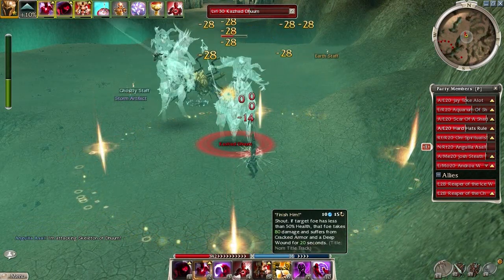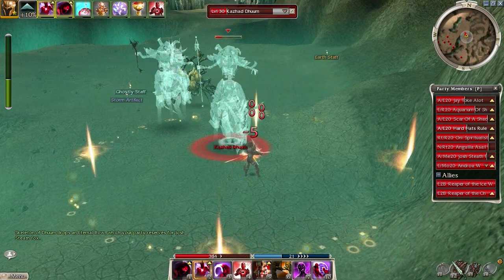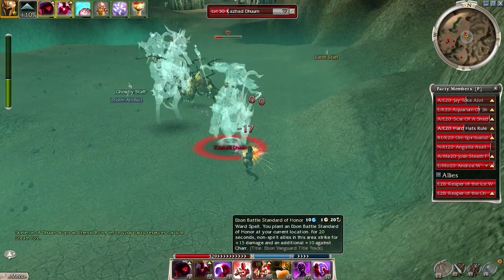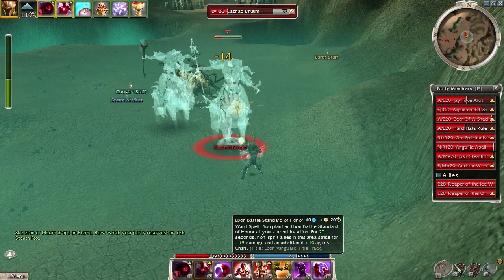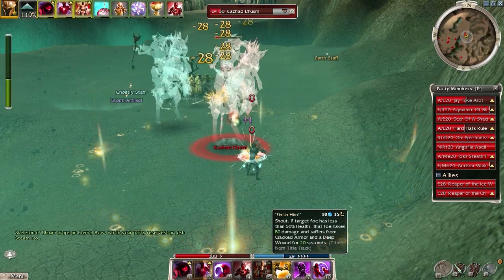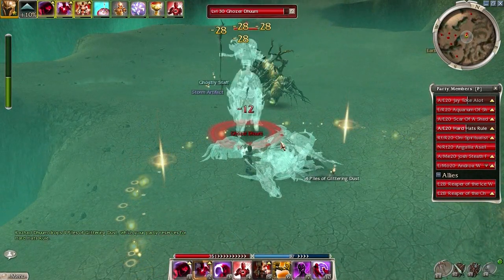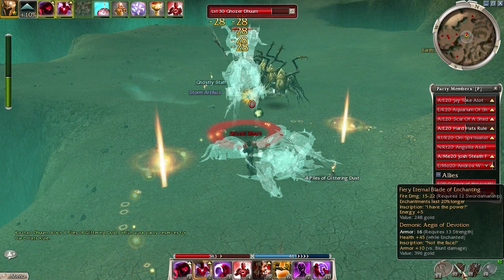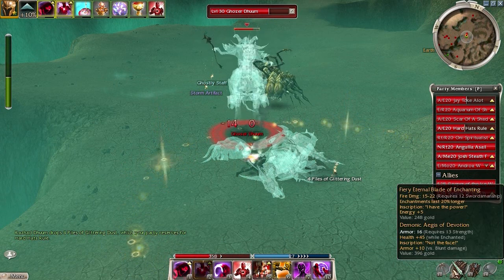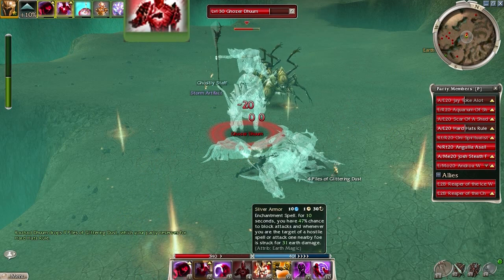One important thing to mention here: you need to cast Shadow Form as soon as it recharges, because the bosses here have a skill called Signet of Humility which disables your elite skill. So if Shadow Form has recharged and you're not casting it, they can cast that skill on you and it will disable your Shadow Form and you won't be able to cast it. So just cast Shadow Form as soon as it recharges.